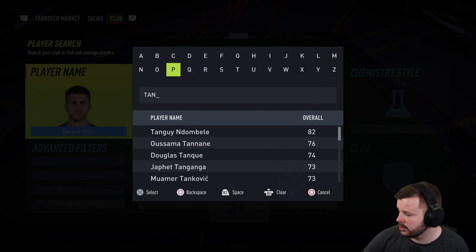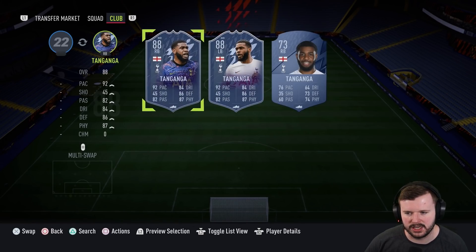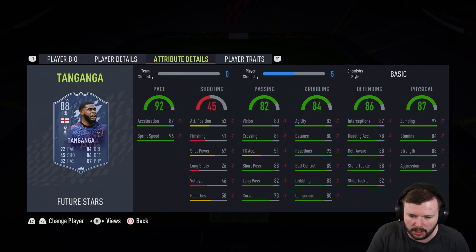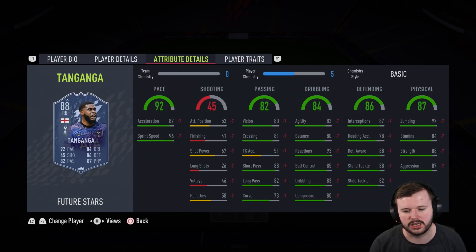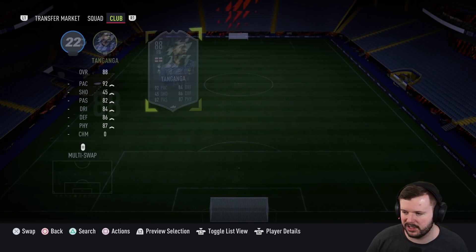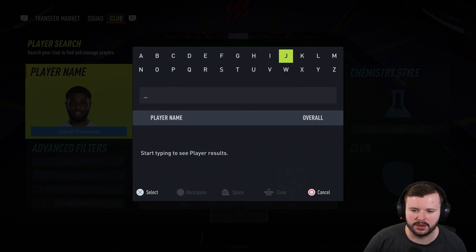Next up is Tanganga — you can play this card at center back or fullback. I've been using him at fullback recently. I have the right back version in my current team actually. I really don't like the card overall. He looks okay for a fullback on paper — good body type, solid enough for premier league fullback options. But I find him weak in a tackle, weak out on the wing in the strength department even though he has 88 strength. His passing seems really poor; he can't switch the ball well even though his vision is 80 and long pass is 82. He doesn't feel good on the ball in the jockeying one-on-one department either.